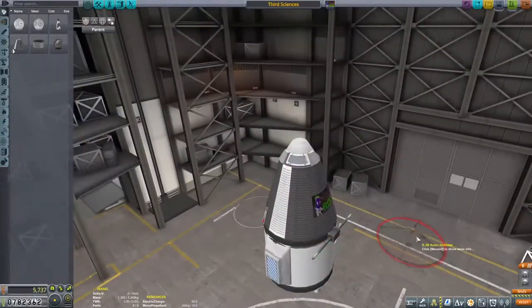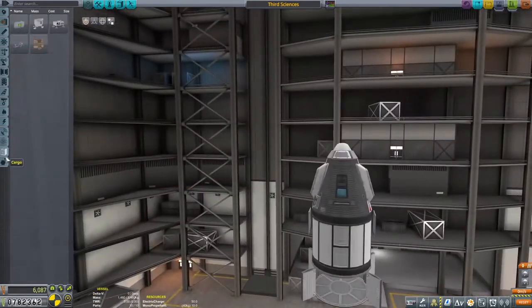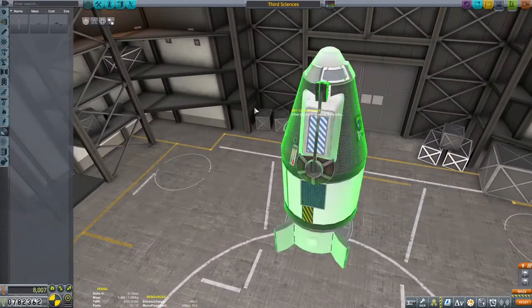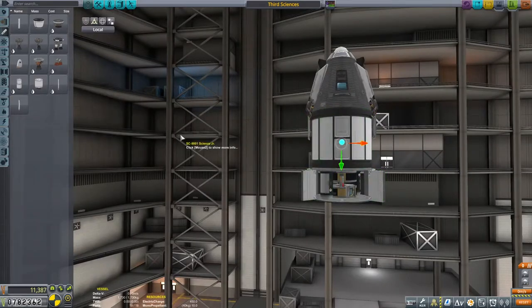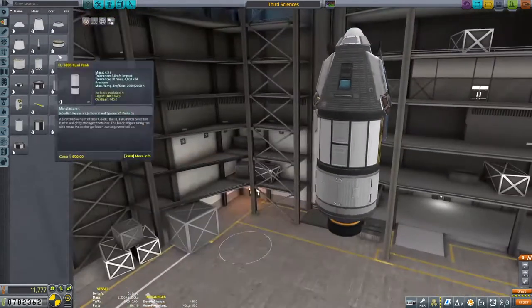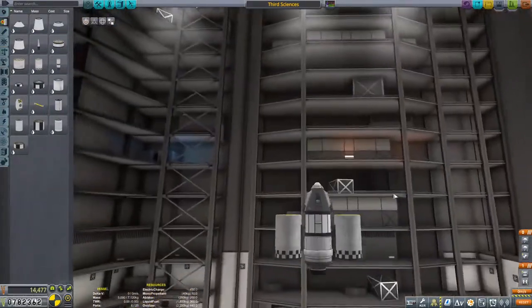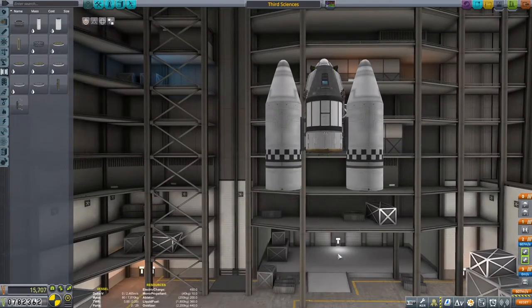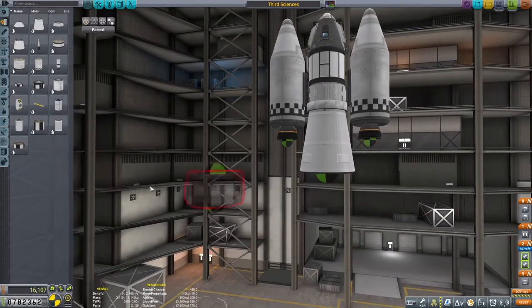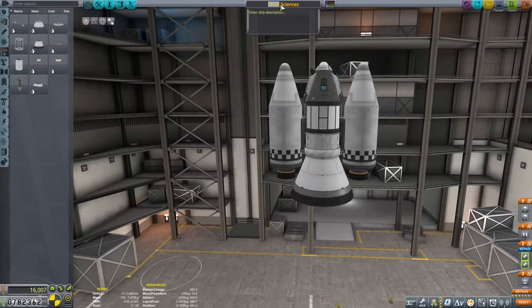Kerbal Space Program has a whole bunch of progression-based contracts, and the next one is to get some science from the orbit of the sun — send ourselves beyond the sphere of influence of Kerbin to grab sun science and send it back. I believe Squad actually intends for you to send a probe core with a communication array, but that's not the way we're going to do it. We're going to send a Kerbal, because Kerbals don't need battery power. That means if we're sending them out for a very long time, even way out beyond Jool, they won't need solar power to keep themselves running.